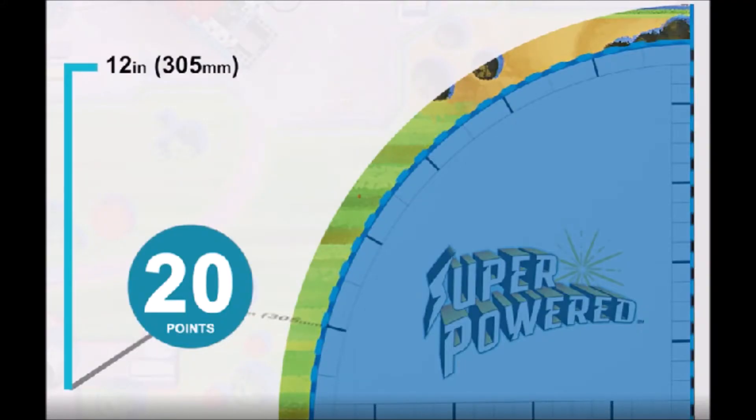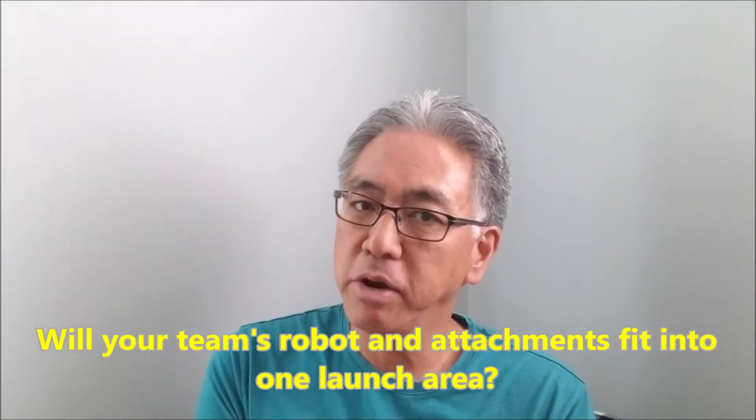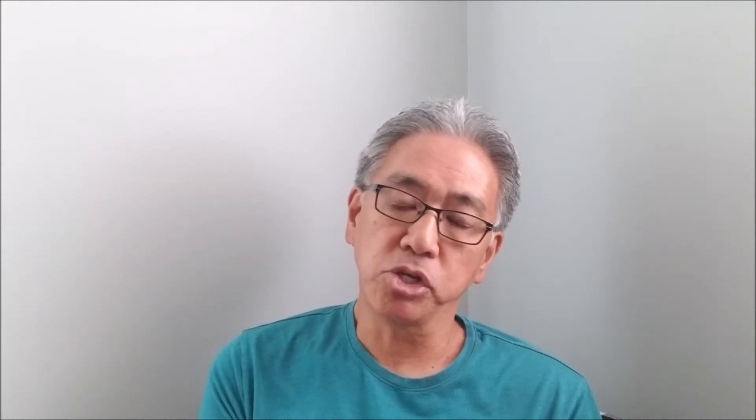You can always tell year to year that they're trying to reward teams that have a smaller robot with fewer attachments. Because this year, again, your robot can fit in one launch area and if it's under 12 inches, you get that 20-point bonus. So I'm throwing this out to you guys — will your team make that 20-point bonus by having everything fit in that one launch area under 12 inches?